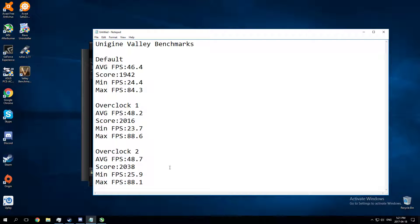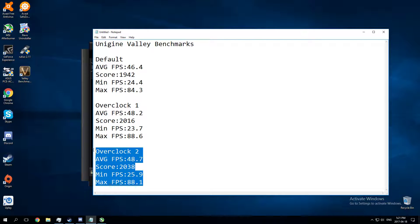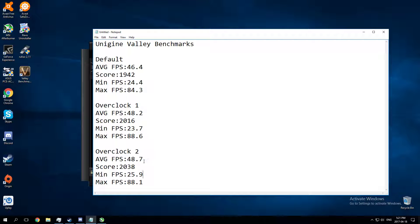For the second — and this is my final overclock — I get average frames of 48.7, a score of 2038, minimum frames of 25.9, and maximum frames of 88.1. As you can see, with it overclocked I get an extra two frames per second on average, an extra frame on minimum, and an extra four frames on maximum. It's not too much of a whole difference.